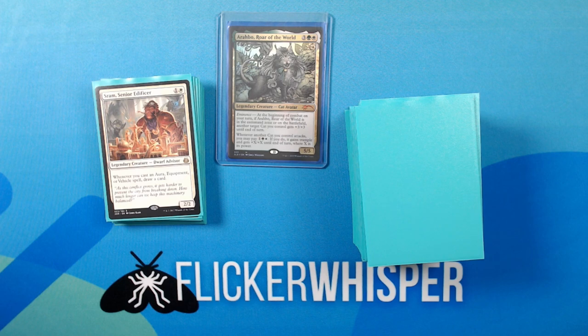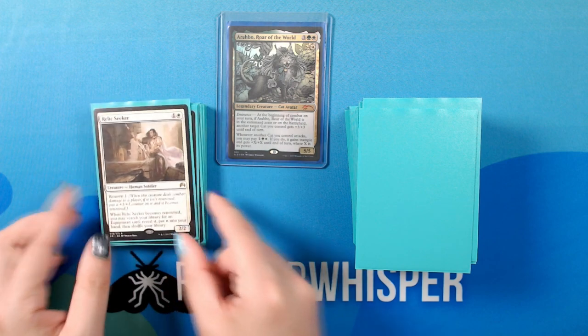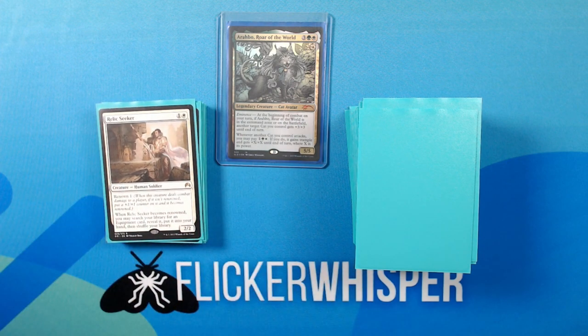Our first non-cat creature is Sram, Senior Edificer — 1 White for a 2/2 Legendary Creature Dwarf Advisor. Whenever you cast an aura, equipment, or vehicle spell, draw a card. He's here to draw cards for all of the equipment that we play. Then Relic Seeker — 1 White for a 2/2 Creature Human Soldier. Renown 1. When Relic Seeker becomes renowned, you may search your library for an equipment card, reveal it, put it into your hand, then shuffle your library — pretty much just an equipment tutor.